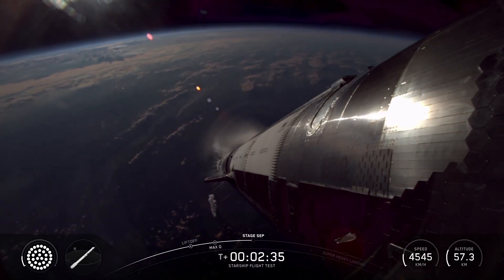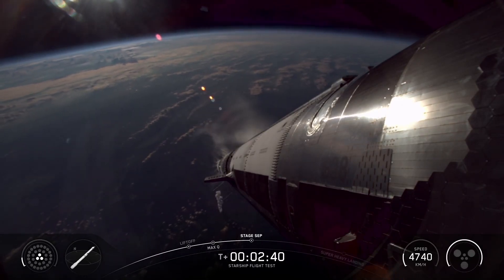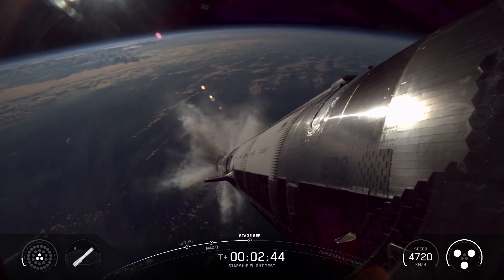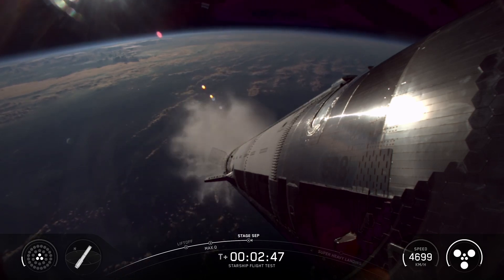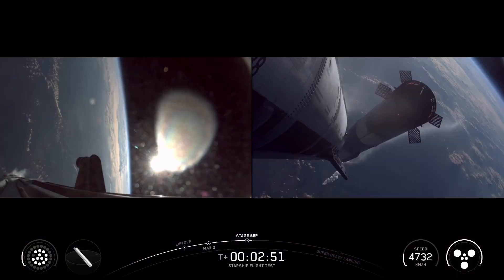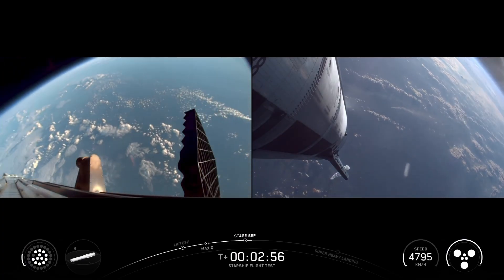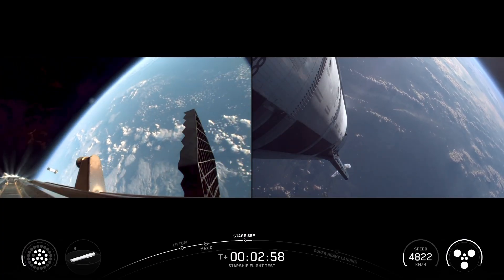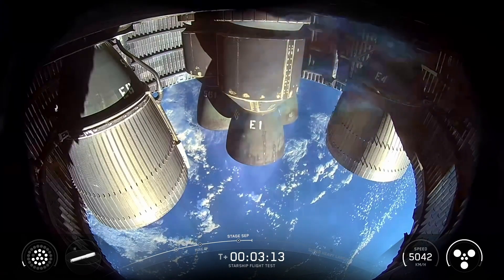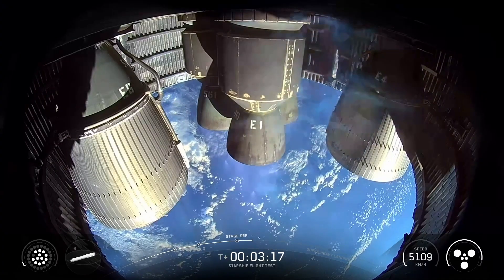I see the engines throttling down. Booster engine cut off. Ship ignition. Stage separation. Use boost-back burn startup. Really excitingly, we've got six out of six Raptors lit on ship. It's now going to continue to make its ascent into outer space.